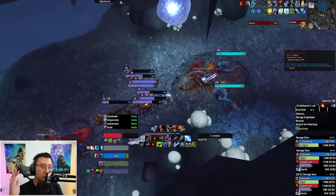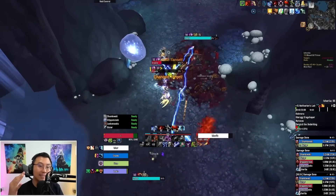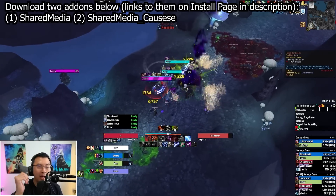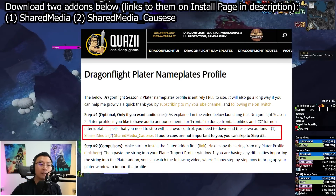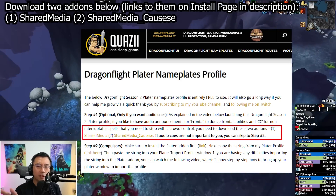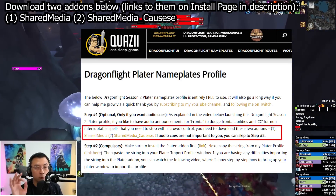For step one, if you want the audio cues you need to download two add-ons. If you don't care about audio cues you can skip directly to step two — the visual cues will still work without audio. But if you want the announcer saying 'front' or 'CC,' download the two add-ons linked in the description. The first allows audio clips to be imported into World of Warcraft; the second is an add-on by a famous WeakAura creator with a collection of helpful audio clips including 'front' and 'CC' used in my Plater profile. Install both and that's step one done.